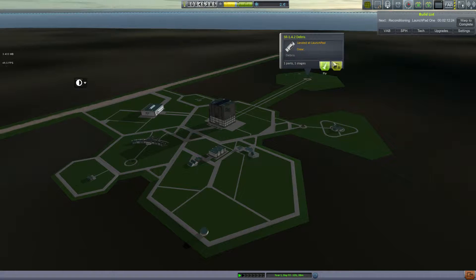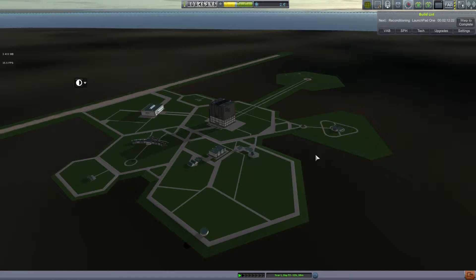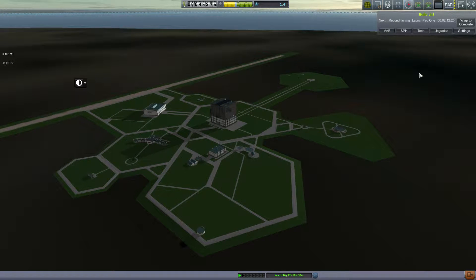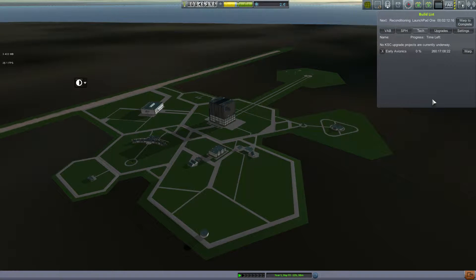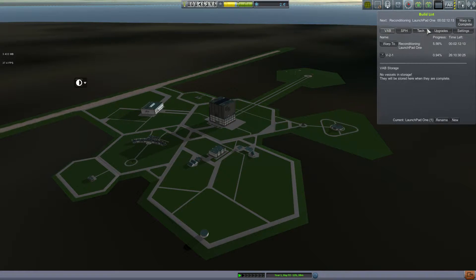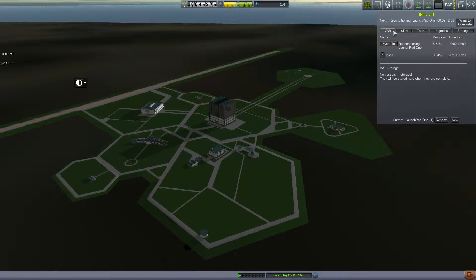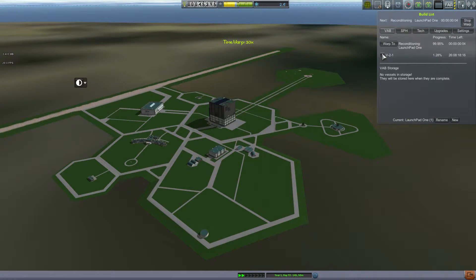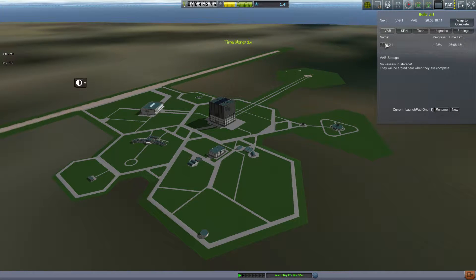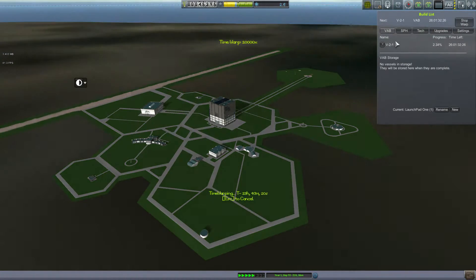So that's just debris from my previous launch — let's get rid of that. Did I get offered any new contracts? No. Sometimes after you open up a new tech, some contracts are conditional on you having a technology, so that is a thing. So here we can see tech 260. After I warp a day I might see that — actually I may as well, since I do need to put this onto the pad so I can launch.